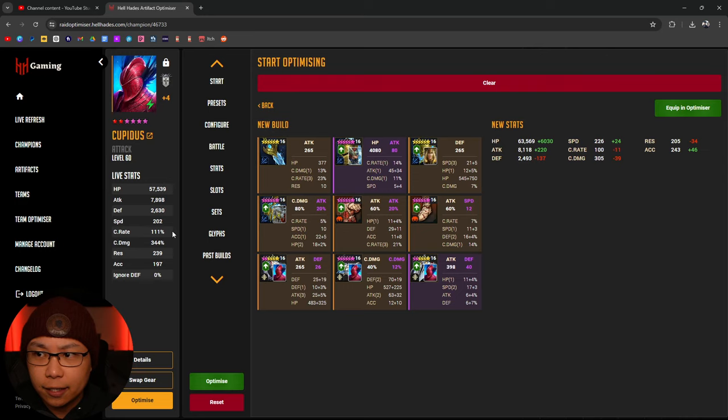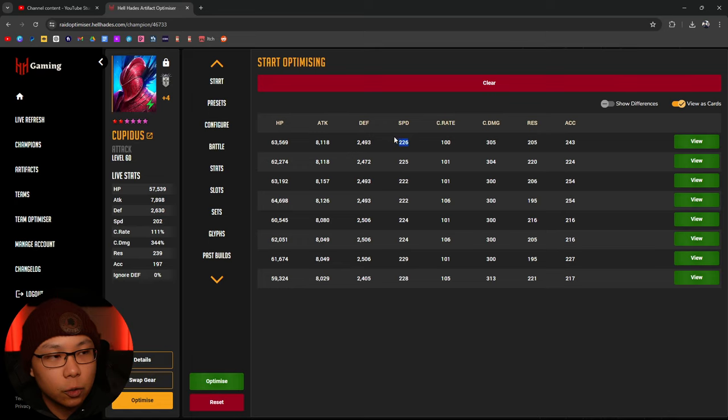I wanted to rebuild him because as you can see on the left side of the screen, Cupidus is sitting at around 7,900 attack, 202 speed, over crit, and 344 crit damage - he's okay. But I wanted to bring this crit rate down closer to 100 or 103 max, so I'm messing around with builds to see what the best damage setup looks like. This one is showing a little over 8,000 attack, 226 speed, 100 crit rate.